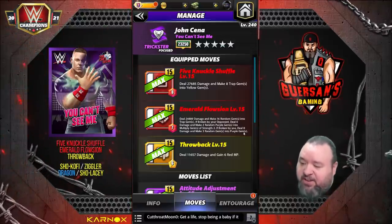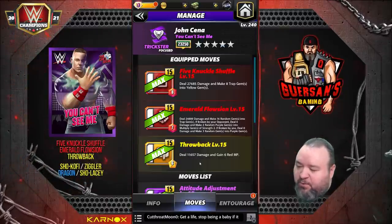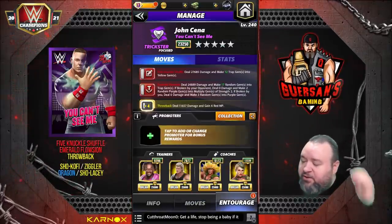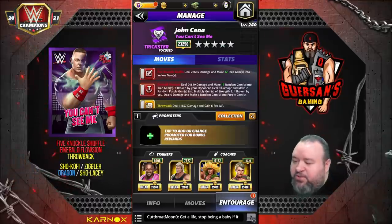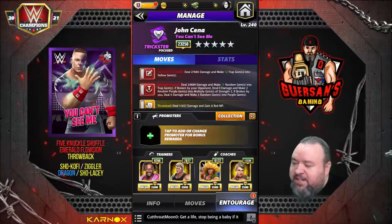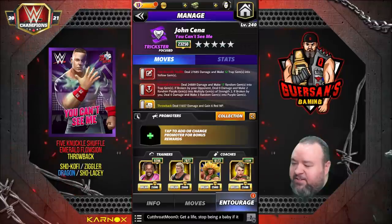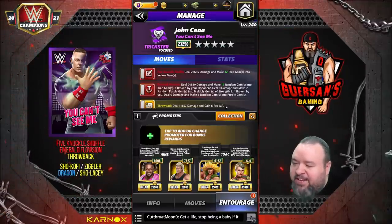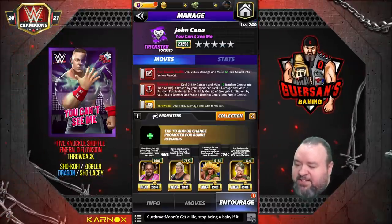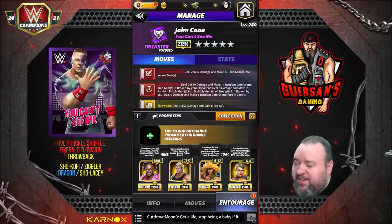Also the Throwback: 6 MP yellow move deals 11.6k damage and gains six red MP. We're going to see three different sets of trainers. The first set is Showboat Kofi to start with more yellow, Ziggler to make more traps into yellows, Dragon so we're making one extra trap as well as traps doing 50% more damage, and Showboat Lacy so that the purples do 20% more damage. That's the first thing we're going to try.